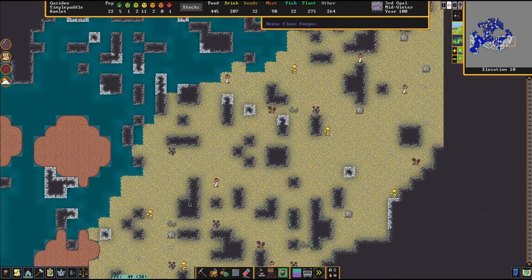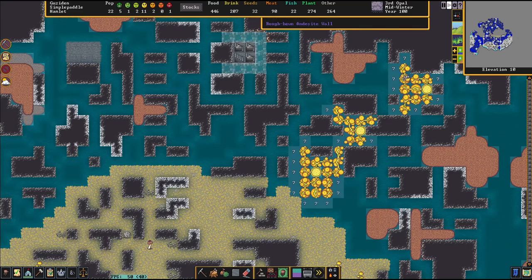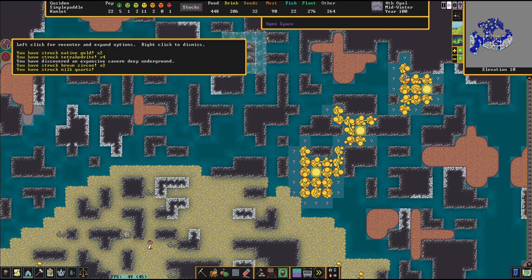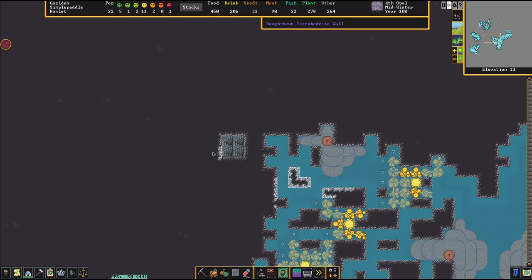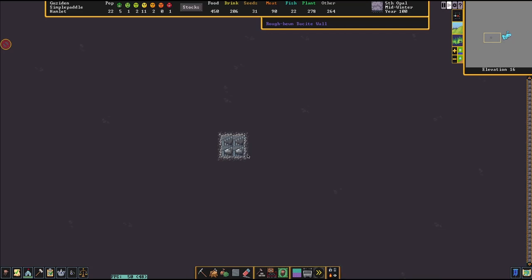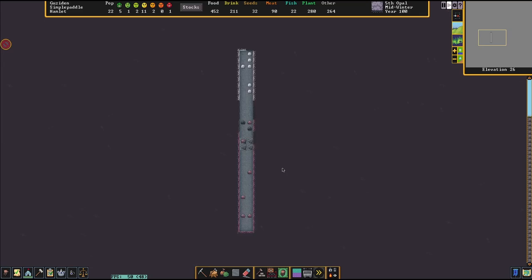We've built a little bridge across over here. Oh — flooded. I'm going to assume yeah, this is all muddy water. But maybe we can figure a way to channel some of this water somewhere and make a well or something out of it. Man — gold tetrahedrite. So we found tetrahedrite — that's copper. We still have not found any iron. It's making me a little crazy, honestly.